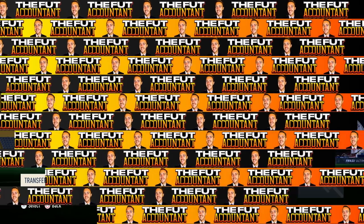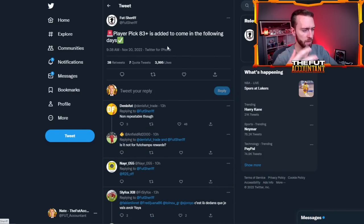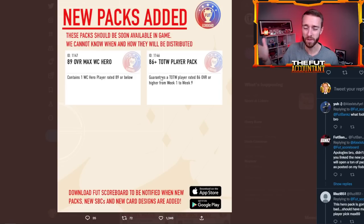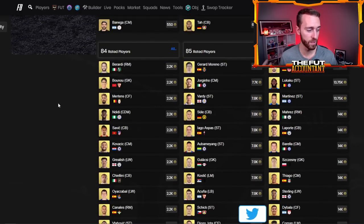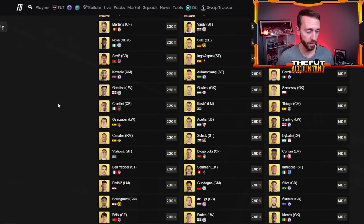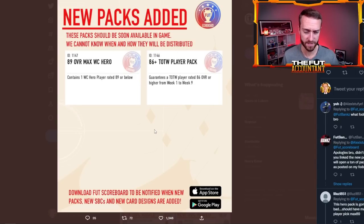The only other leak we have for today is an 83-plus player pick that Foot Sheriff tweeted out yesterday — and it's non-repeatable. This is not an unlimited repeatable like a regular upgrade pack; it's a one-time, do-it-once player pick. They might even require an 83-rated squad. We also have an 86-plus Team of the Week player pack — that feels more like a Tuesday SBC. I do like 84-rated fodder right now in the low 2K range; if you can get them at 2.1K on bid, I think that's solid.